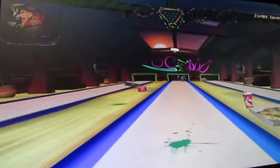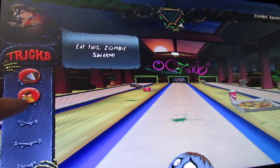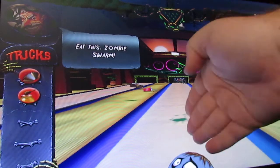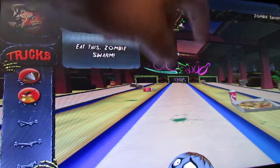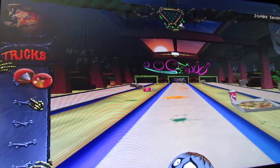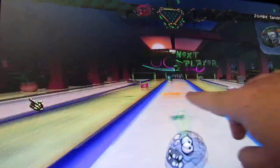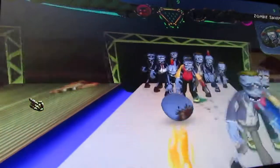On my next turn we can choose the power-up we want to use. We got the Honey or the Solid Blade. The Solid Blade will put a giant Solid Blade in the middle of the lane, and if they hit it, it will cut their ball in half. The Honey will put Honey all over the lane and slow their ball down. So let's go ahead and do the Honey. You can see the Honey on the lane — it slows their ball way down.